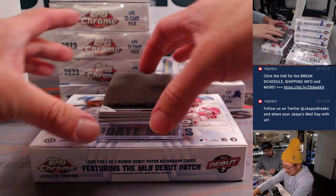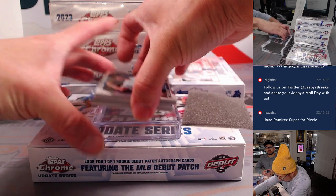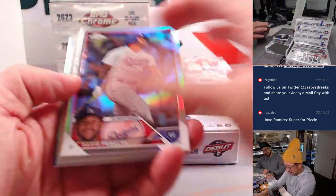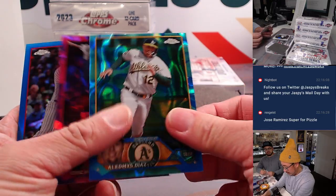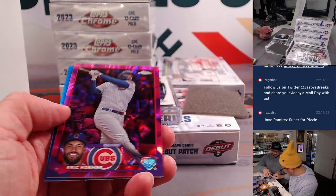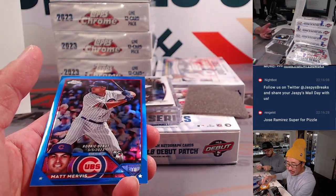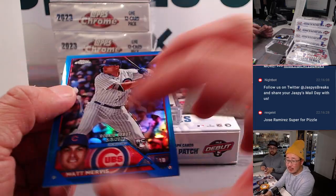Charles LeBlanc. Let's do my little thing here where I slide the three refractors from the bottom and grab the rest from the top. We've got Oledmiz Diaz, 82 out of 175 for the A's. Eric Hosmer, 150 out of 299 — that will be for the Cubbies, going to Michael P. And another Cub, Matt Mervis, 109 out of 150.